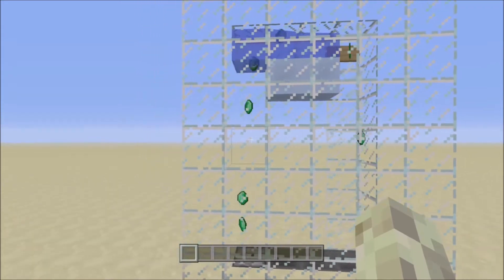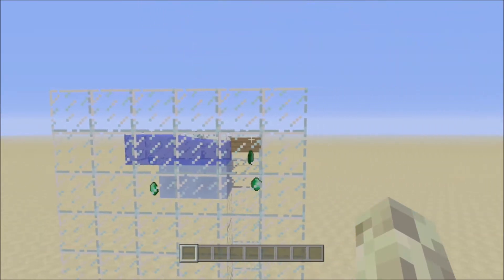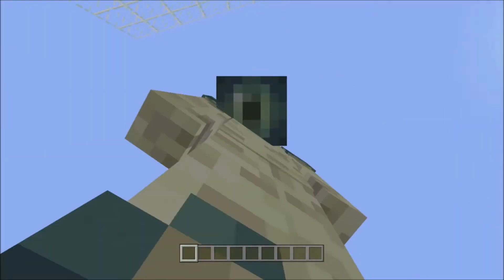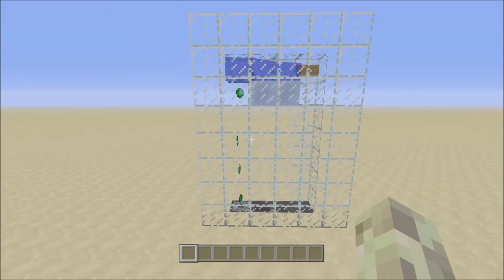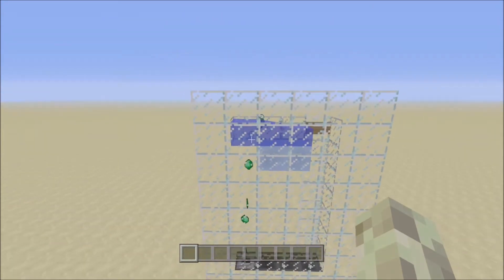The whole idea is that the items float up, they go over, they go down, and repeat. That's the whole machine. I just find it personally satisfying, and you could also technically use this for actual item transport, however...